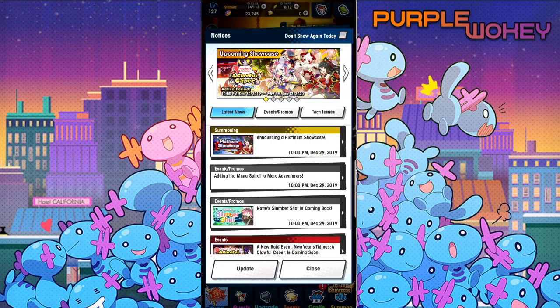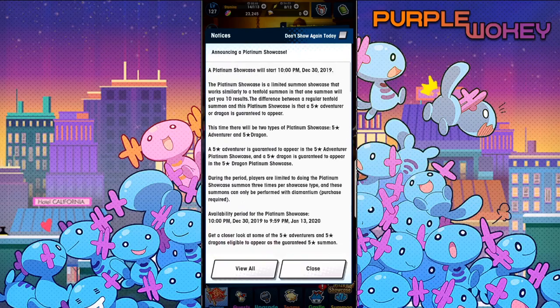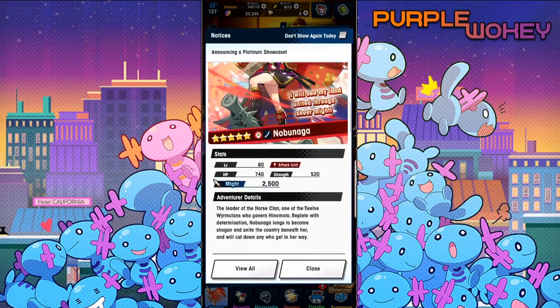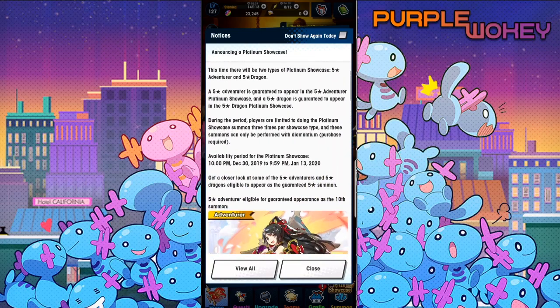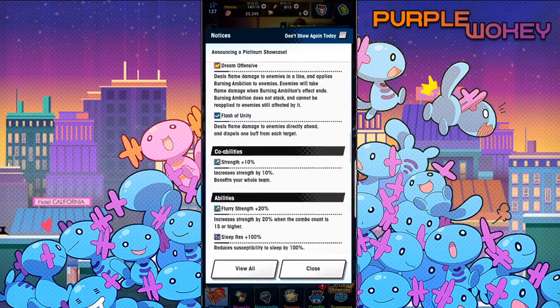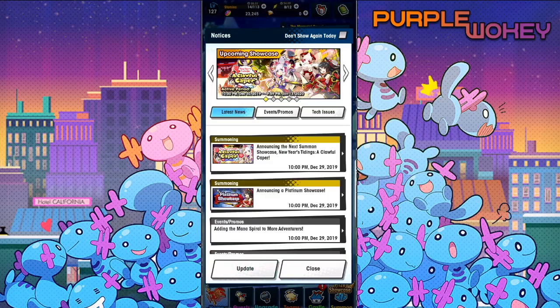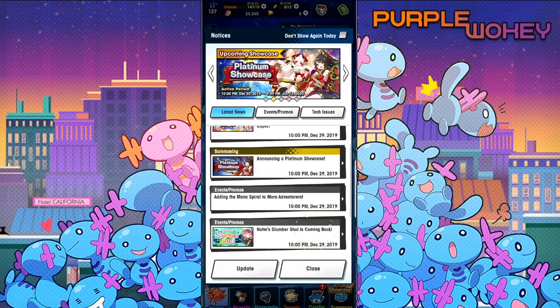I'm very interested in these units. Oh, Slumber Shot's coming back — I have to remember to make a video of that. There's a Platinum Summon too, which guarantees you either Nobunaga or Daikokutun — I think that's the way it goes. That's some of the five adventurers and five dragons. If it's only the limited units, I would pull for it. If it's not, that's kind of a deal breaker. I have too many units as it is.